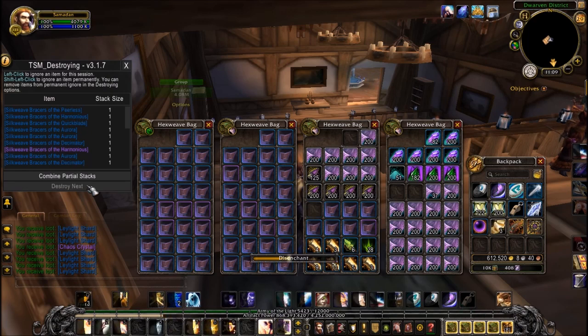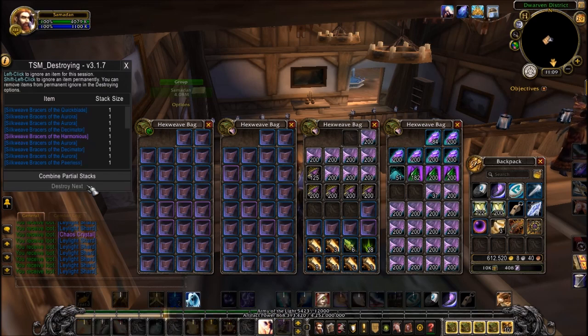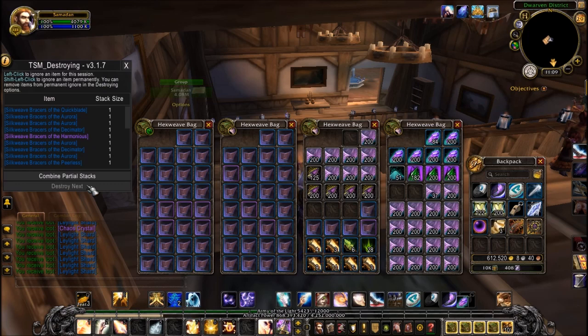You have to manually wait for the disenchant process to complete and the icon to become available again. A quick way to get through this is to set up the mouse scroll wheel as a macro, and then you can just keep scrolling the mouse whilst doing something else — like reading another web page — and quickly go through each of these disenchants.